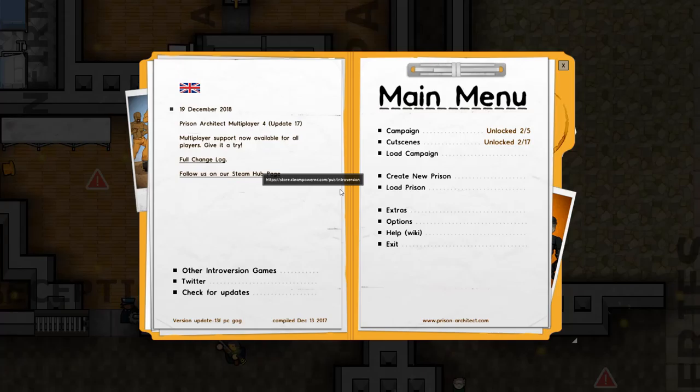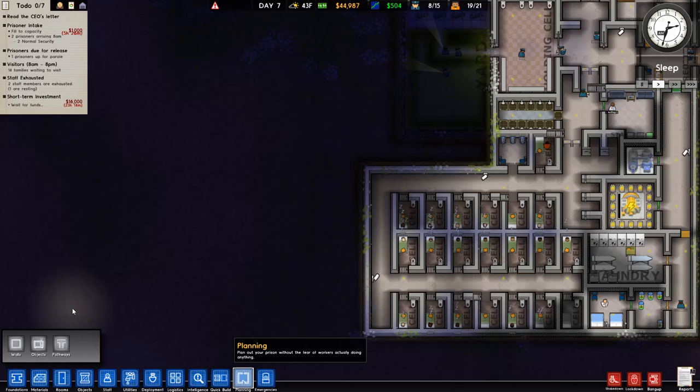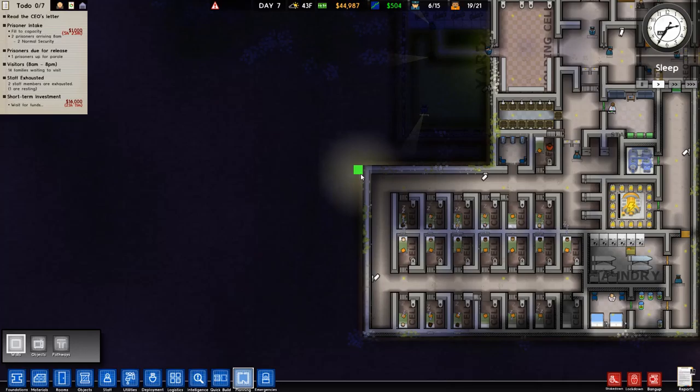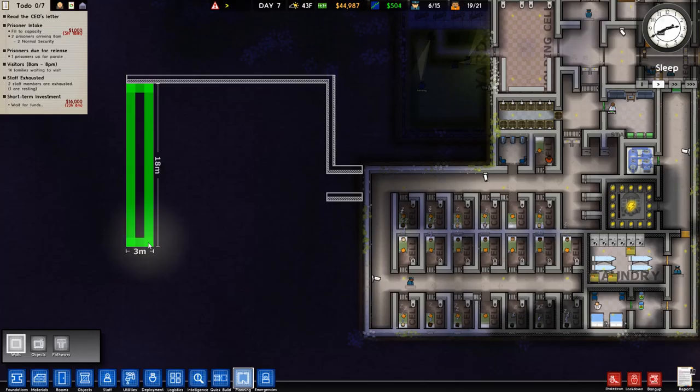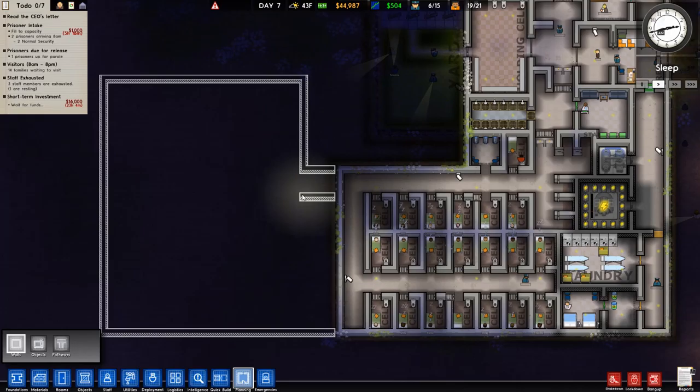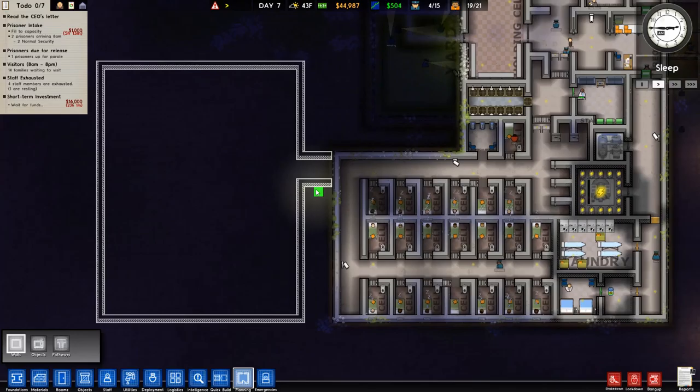What is up YouTube, Buckshot back here with another video. Today we're doing another installment of Prison Architect. It's been a little while but we're gonna pick up where we left off. It's not gonna be a very long video today, but for sure we will get another cell block done. We're making $500 a day and I think that's pretty good for what we are.